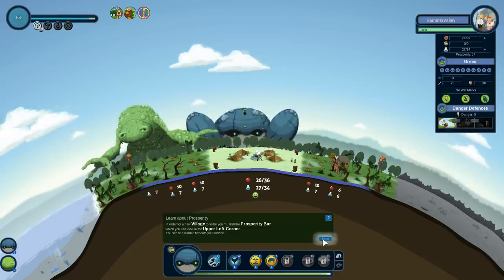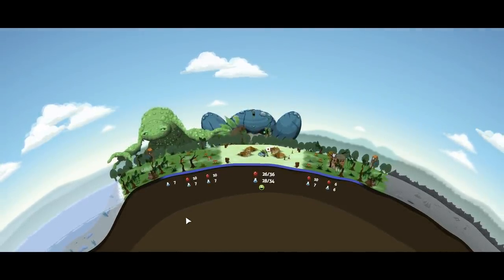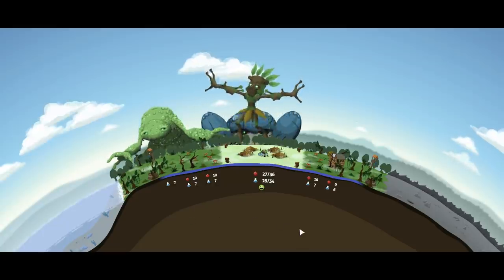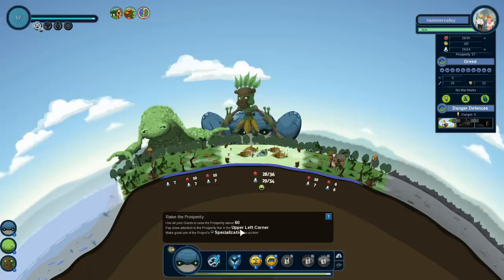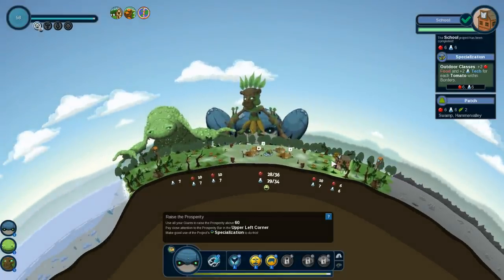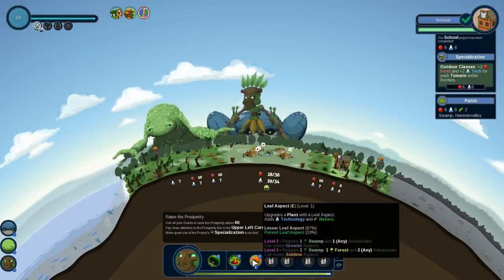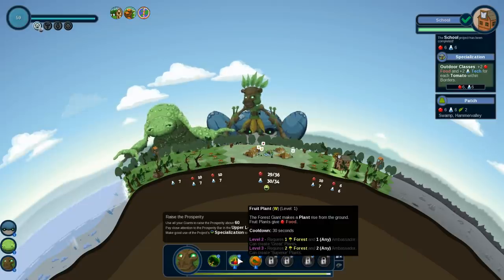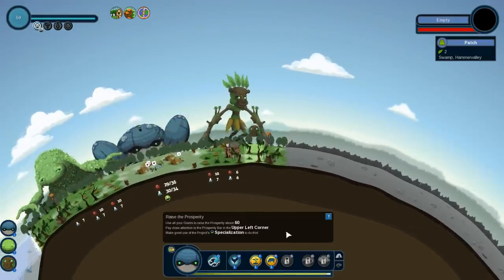You sense a rumble beneath your surface — it's the forest! Our forest giant has joined us. Raise the prosperity — use all your giants to raise the prosperity above 60. Pay close attention to the prosperity bar in the upper left corner and make good use of project specializations — aka add a ton more tomatoes. And we should be able to do this. What can this guy do? He can add the leaf aspect. Let's get him to put down a patch of plants in the swamp and see what happens.